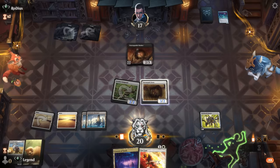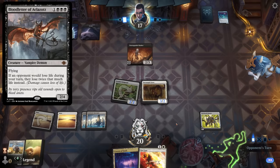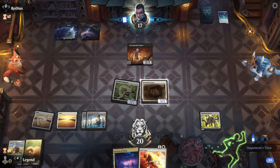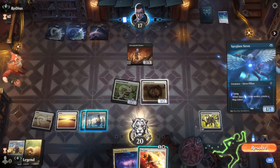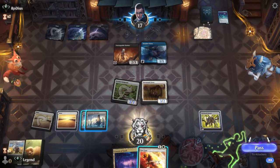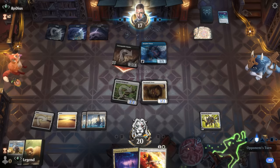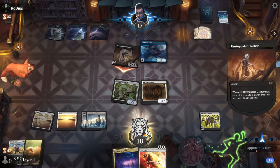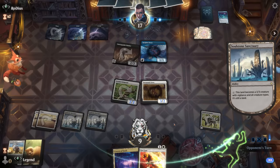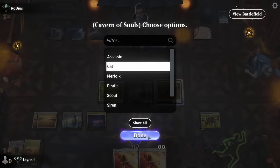This was also one of the decisions on which two-mana removal spell to play — if we had Ossification, we could take advantage of all the Plains and exile a card like Slasher. But Get Lost being instant speed has its advantages as well. End of turn we can activate Sanctuary, turning it into a 4/4 thanks to Banner, applying more pressure. Cavern is still naming cat at this point over Golem.